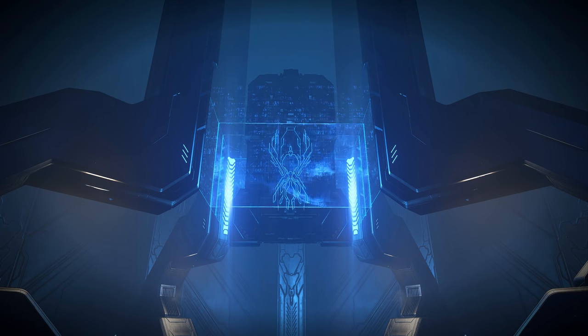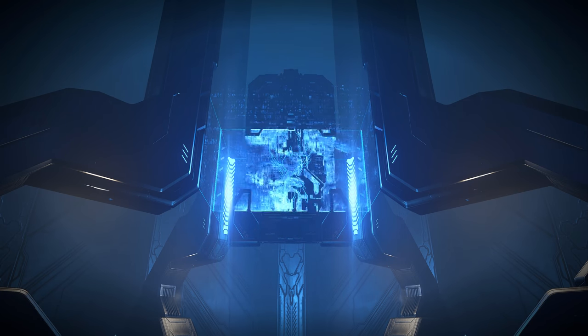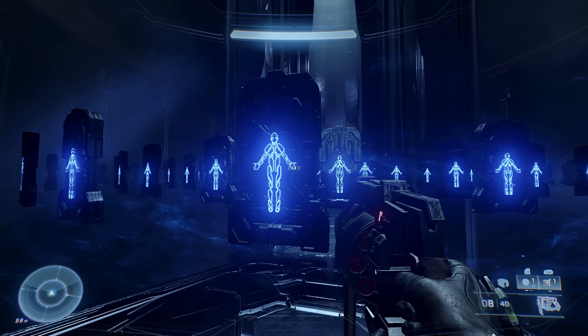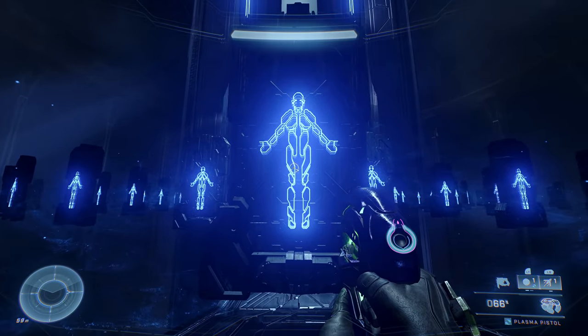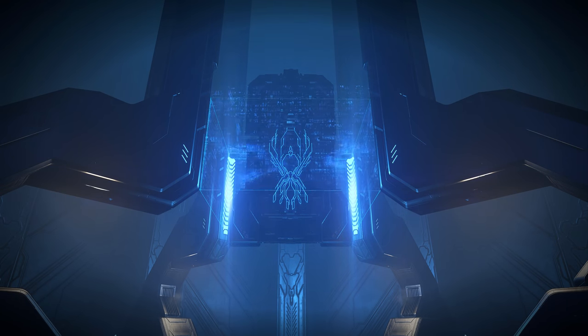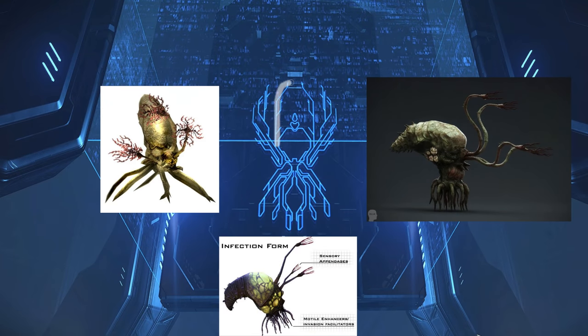But then I realized that I was interpreting the blueprint on the front of this Silex as if it was from a top-down perspective, whereas all the other Silexes' blueprints are from a front-on perspective. And from front-on, this is so clearly an infection form. You can see you've got the big abdomen here, you have the sensory appendages — the main tentacles here — and then you also have the smaller leg tentacles here.